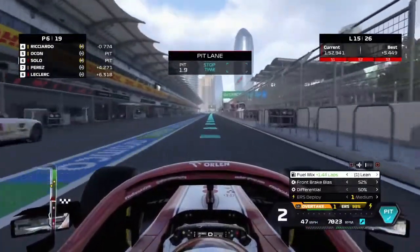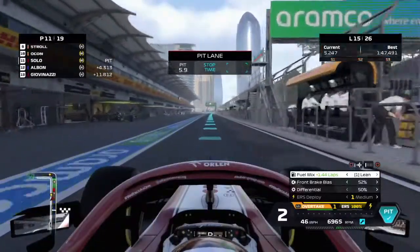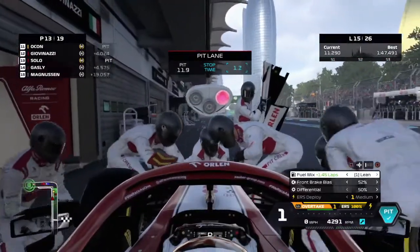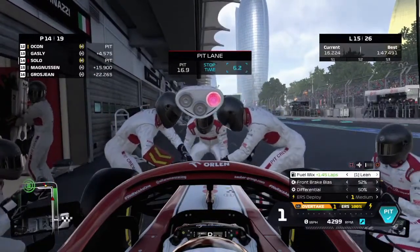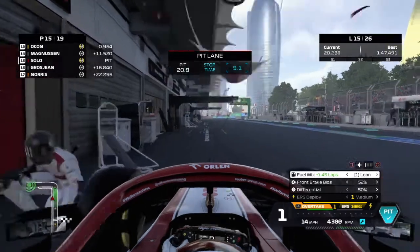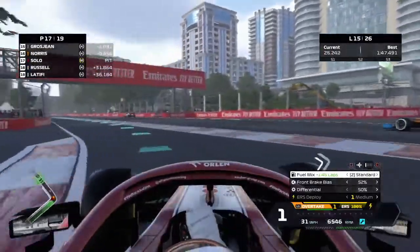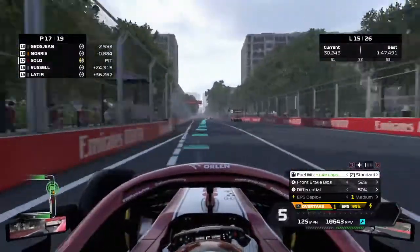We're pitting now from P5 - knowing our pit crew, they're not going to give us a very fast pit stop. This race - we went from hero to zero. A 9.1-second pit stop. We come out P17, Norris passes us on the road, and now we've got a lot of moves to do. Thankfully, everyone ahead of us is on the hard tire, so we'll have a tire advantage now.